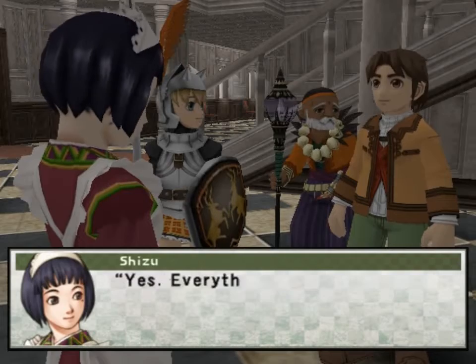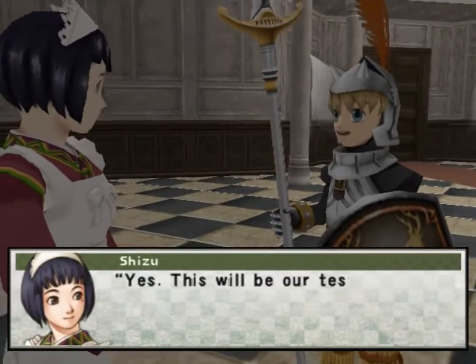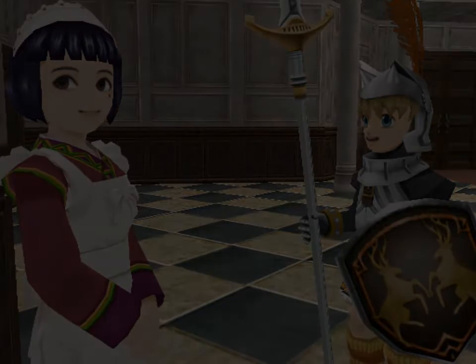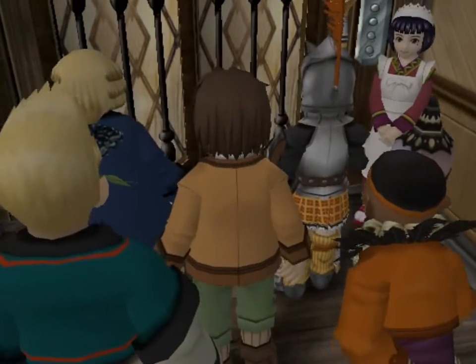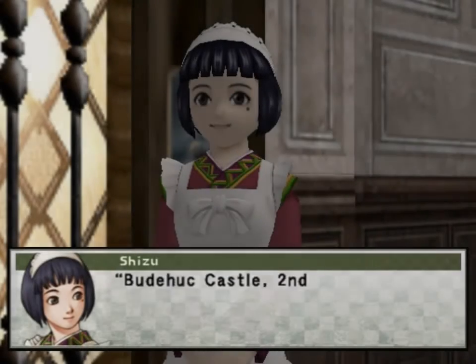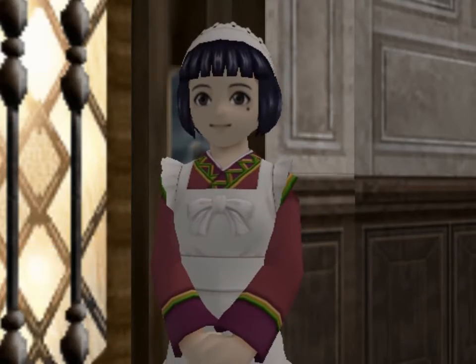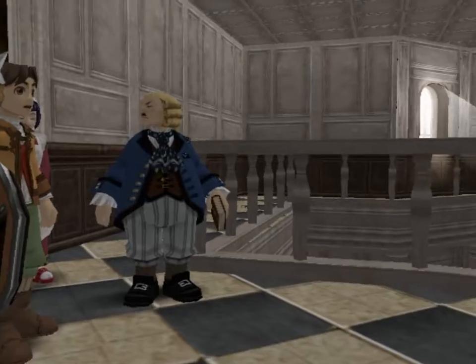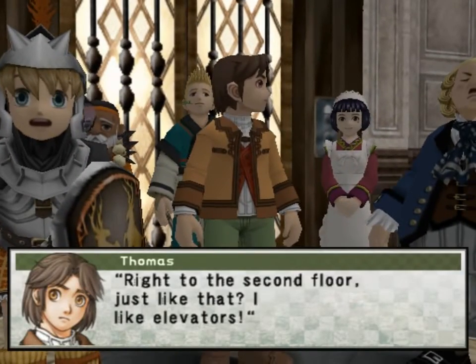Shizu, does it work now? Yes, everything checks out fine. It's cleaned and oiled to perfection. Can we ride it? Yes, this will be our test run. Welcome aboard. I was kind of hoping to do something else first. Well, shucks. Whee! That wasn't exactly fun. I was hoping for something a little bit more. Budhook Castle, second floor — ladies lingerie. Home to the Master's Quarters, the Library, and the Hall of Statues. So not fast. Wow, amazing! Right to the second floor, just like that. I like elevators.